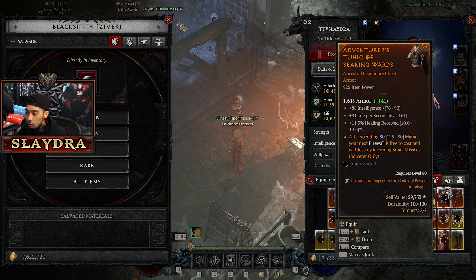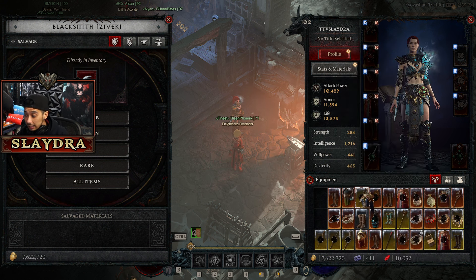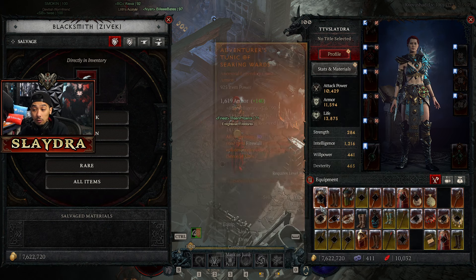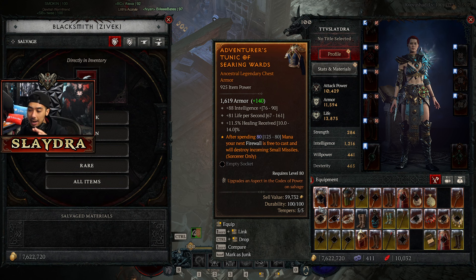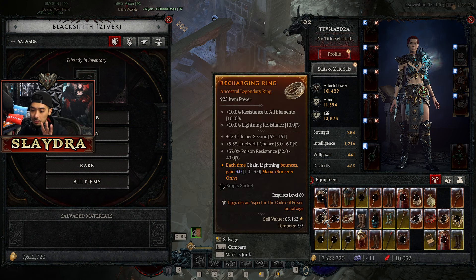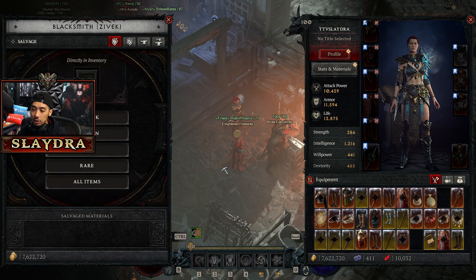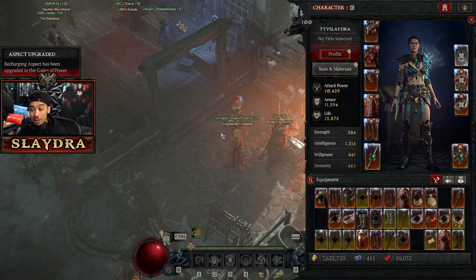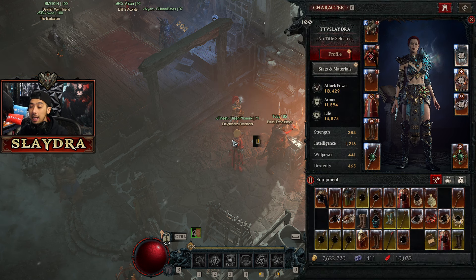Going to the blacksmith — if you click on it but don't click salvage everything yet, you'll see there is a little icon in the top right that looks kind of like two swords clashing. We have it on this one and this one. This means that if I salvage this, I will get that aspect unlocked. So salvaging this, you'll see over on the top left we've upgraded our aspect. Do that next. The first thing is see if you actually want the item, then salvage to get the new aspect if it's one you want.